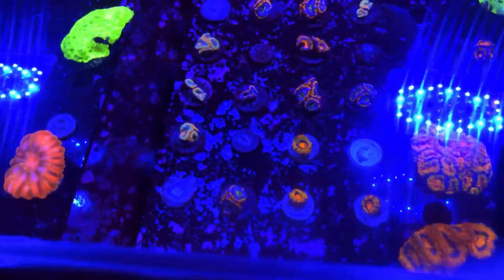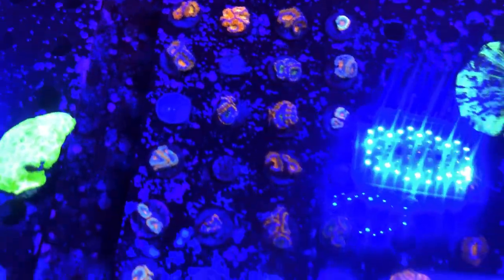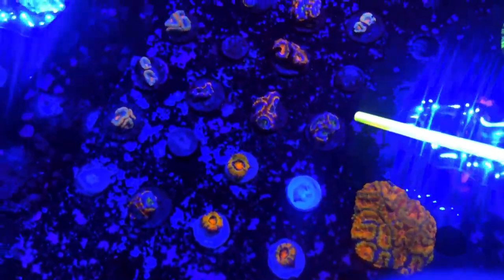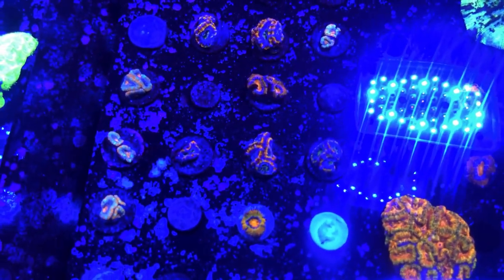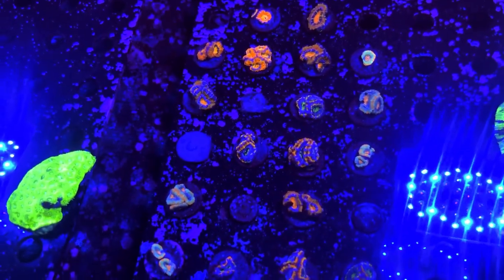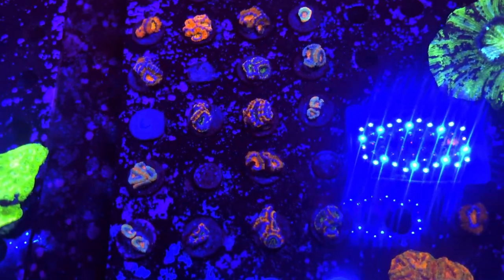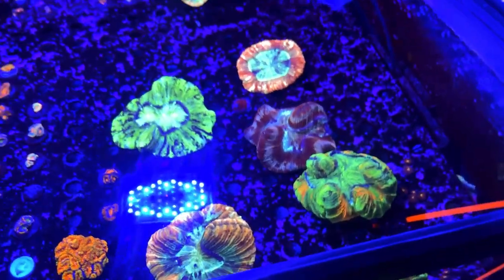Moving on to our rainbow acan section — we've got a pretty good selection of rainbow acans right now, hopefully getting some more in the next couple weeks. We've got these two mini colonies in case you're looking for a little bit of a larger piece. I always recommend with the acans, especially the rainbow acans, that you keep them at lower PAR. A lot of people talk about how rainbow acans will lose their color, but what I've noticed is they'll actually maintain their color really well if you keep them at a very low PAR — around 20 to 50 — so I'll usually recommend putting them under a rock or in a cave. You do want to make sure you feed them to make up for that. We've also got some nice trachys that we got in recently — those guys are perfect for sitting on the sand bed.